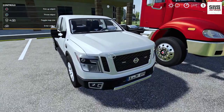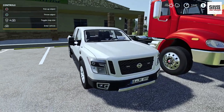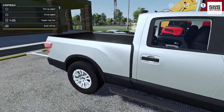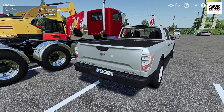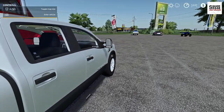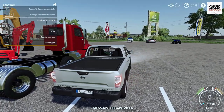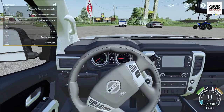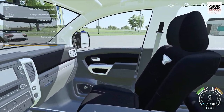Here we have a Nissan Titan XD — crew cab with probably a six and a half foot bed and a Cummins diesel engine. It is color changeable with a few different options in the store. With a few feature changes you could definitely turn this into an American truck. I'm excited to see more Nissans and Toyotas coming to Farming Simulator. Once you hop inside, top speed of 108 miles per hour. No working tailgate, but the interior is color changeable and incredibly detailed — this looks unbelievable.